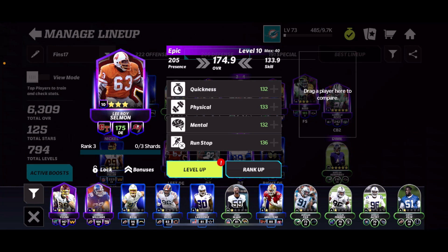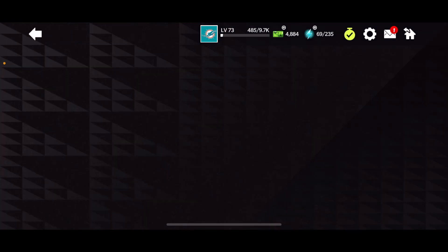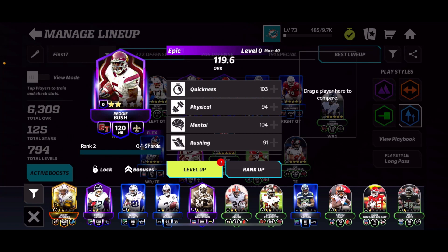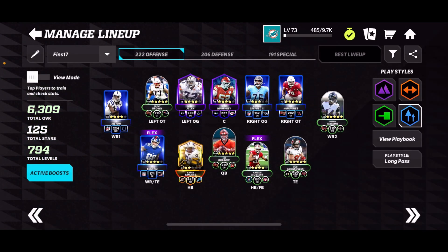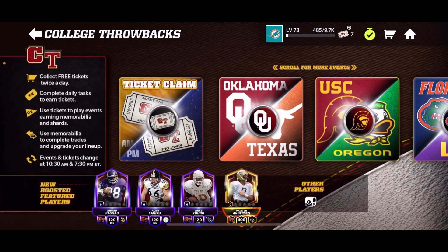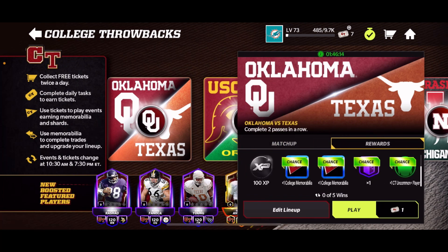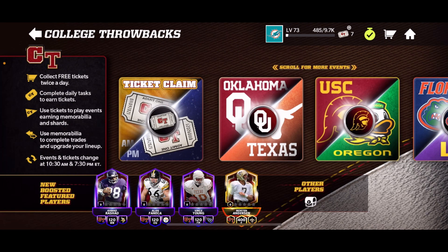The field pass doesn't give you a boost toward the promo at all, so it wouldn't have aided me. I got myself a Leroy Selman, 175 overall — basically three of those masters — and I also got a Reggie Bush, knowing I wasn't going to get more Leroy Selmans. There's Reggie Bush as you can see right there. All you have to do is complete your achievements twice a day and play through the events. You can even save up your tickets and splurge on one event for a better chance at rewards. Let me know which master you're going for in the comments — see you guys in the next one, peace out!